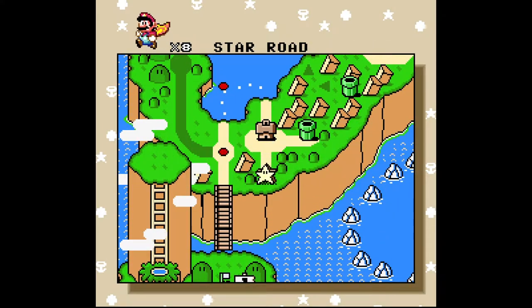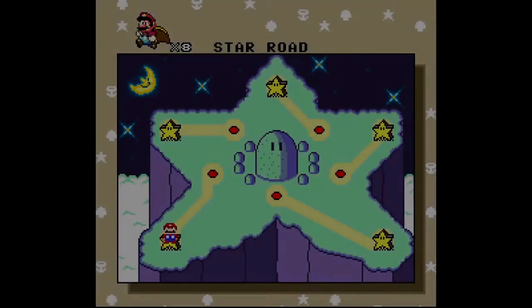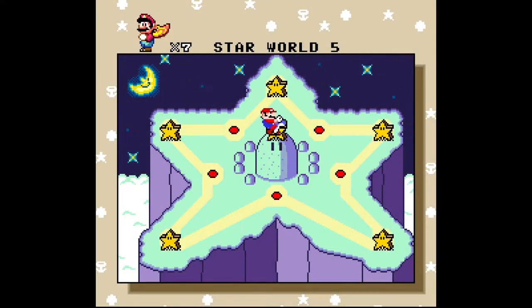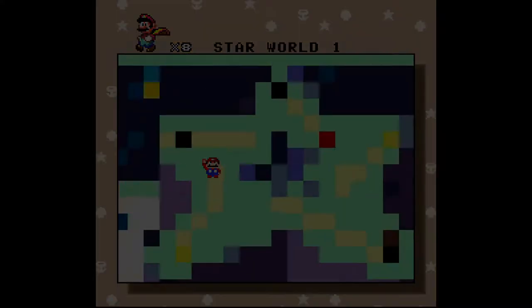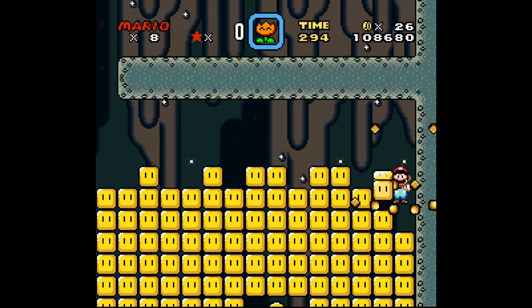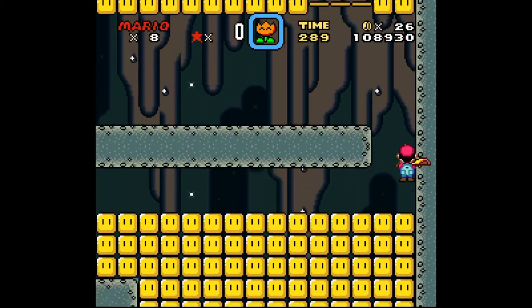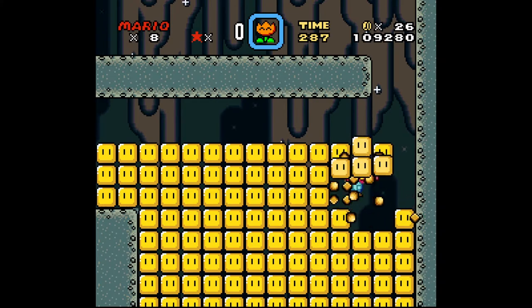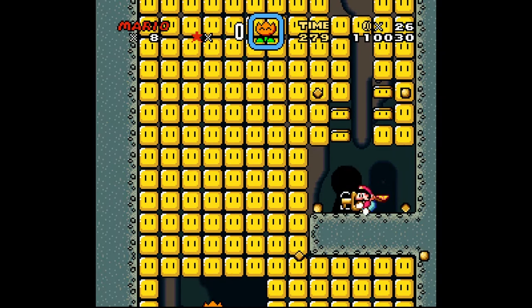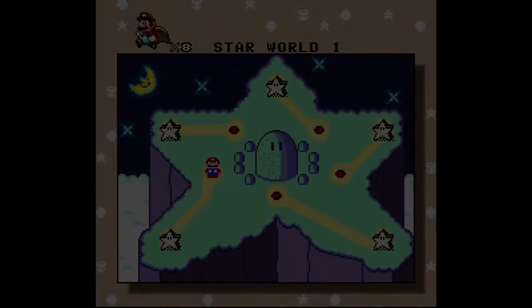Now we've finally arrived in the Star World. Star World is kind of like a special world in and of itself, and a hub world in that it connects to five points on the main map. There's a trick to Star World: you can get two exits in each level — the main exit, which literally takes you nowhere, and the secret exit, which allows you to connect the other levels in Star World. To get the secret exit in Star World 1, make sure you're on the right-hand side of the level before spin jumping and breaking the blocks beneath you. Eventually you'll find the key and the keyhole.